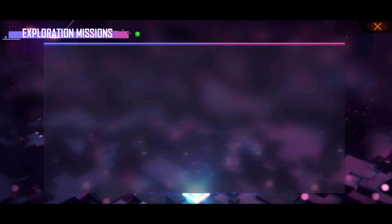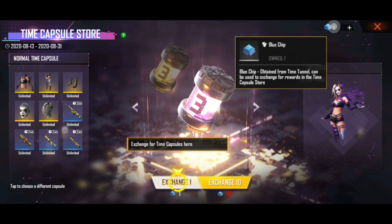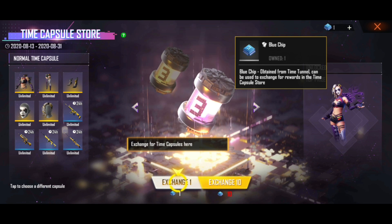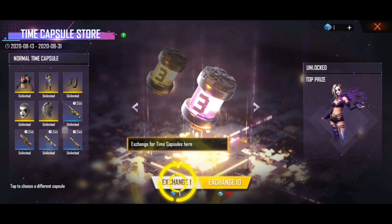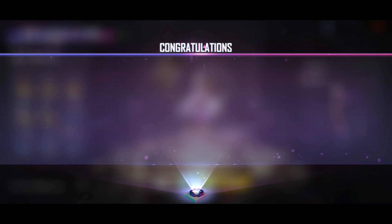Don't forget to use it. I will also use it here. You will see a prompt: 'Confirm to use one blue chip to exchange.' Okay.